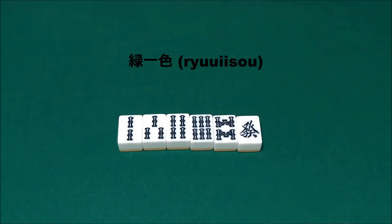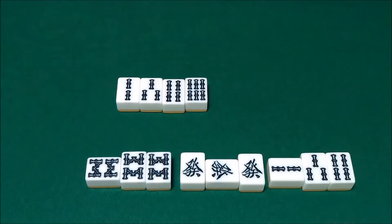The last Yakuman we're going to cover in this video is Ryuiso, or All Green. The requirements for this Yakuman are that every single tile in your hand is entirely green. In practice that means the only tiles you can use are the 2 Sou, 3 Sou, 4 Sou, 6 Sou, 8 Sou, and Hatsu. This is about as restricted as Chindoutou since we're limited to only six different tiles, however there are slightly more ways to use these tiles.